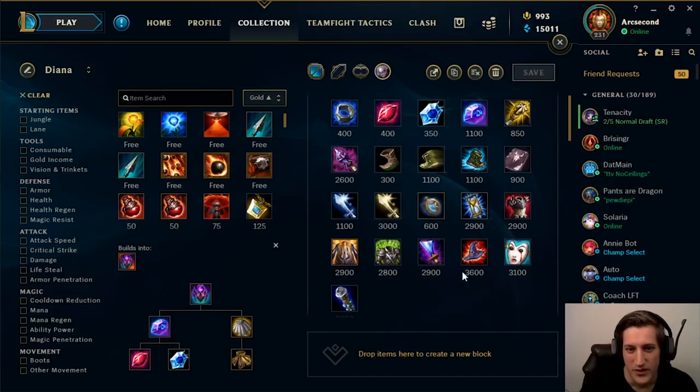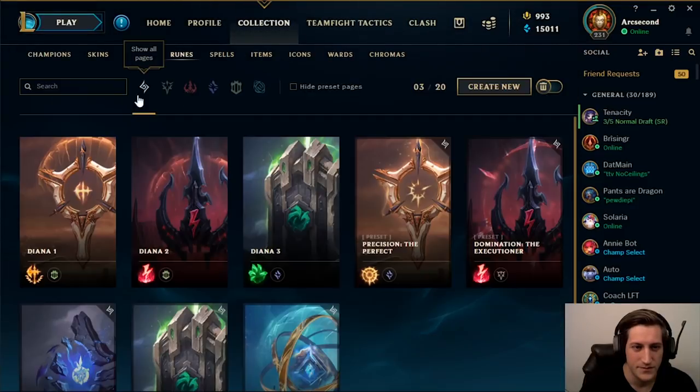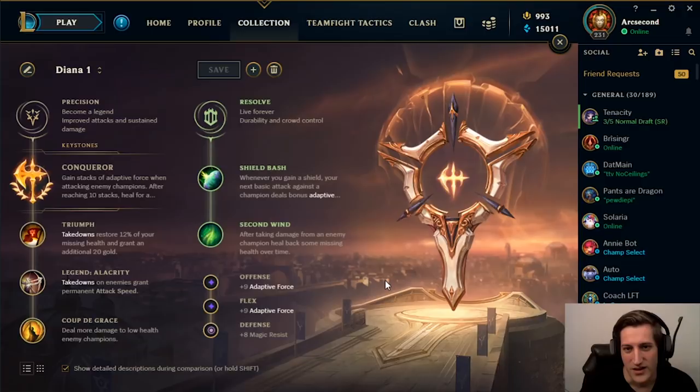That just about covers all the builds. A full example build we probably like the most right now is Roa with Merc Treads, Nashor's Tooth, Hourglass, Thornmail, and then depending on the situation — Death Cap, Spirit Visage, or Randuin's if they're heavy AD. Paired with the first rune page, I think that's currently the strongest build for Diana. It's really cool that she can actually be built like a bruiser, or still with a lot of burst with the Luden's build. The build that got hit the hardest was the Spellbinder Deathcap build — it costs more mana and you can't burst well with QWE and your passive. Every other build we mentioned can still one-shot with ult, so Spellbinder Deathcap doesn't really make sense anymore. Thank you for watching and have fun with Diana!